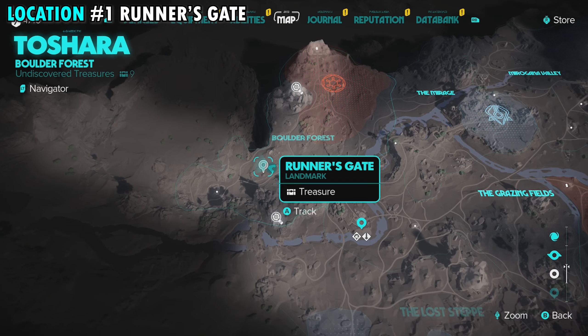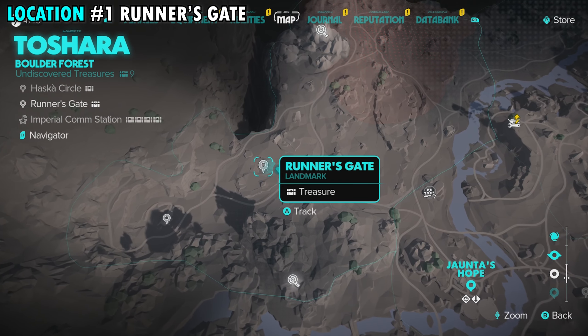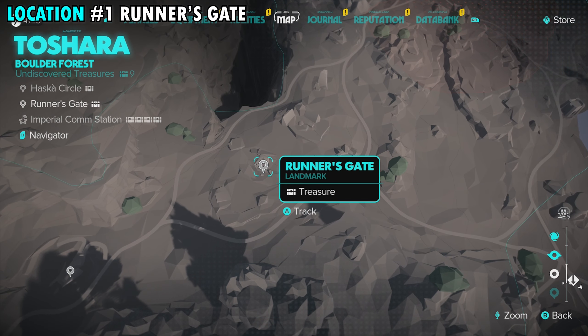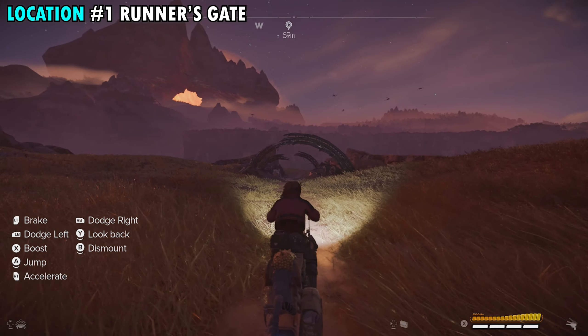Our first treasure is going to be found at Runner's Gate, which is on the western side of the Boulder Forest. As we zoom in here, you guys can see the exact location on your screen. Not too difficult to find. We're going to be starting from the right side where you can see the arrow.